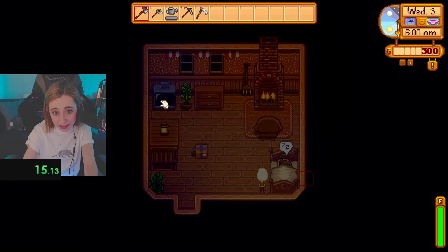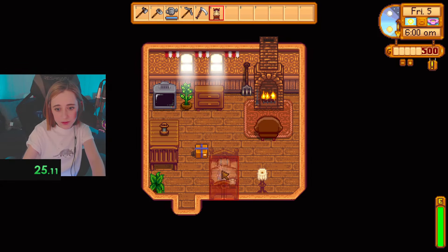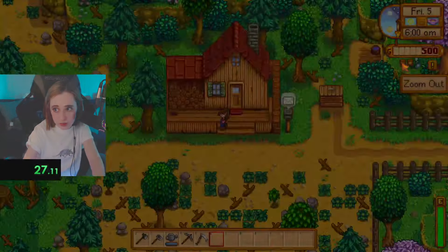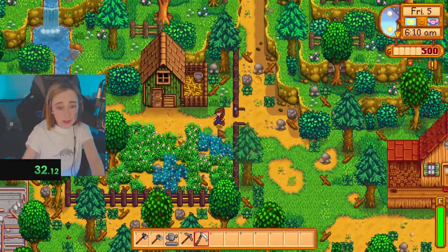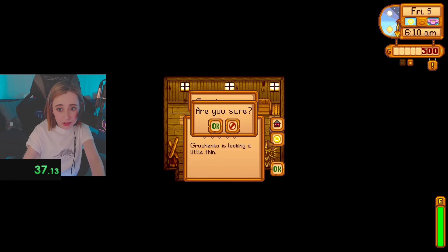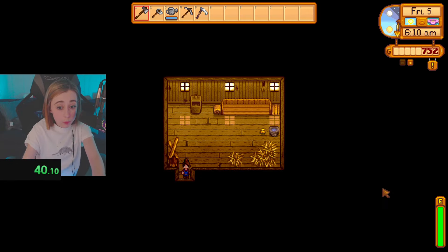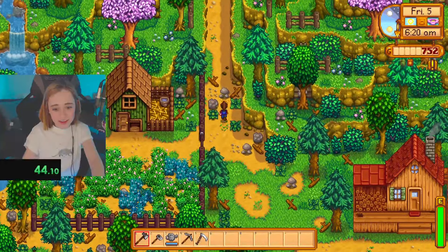We are going to sleep all the way until day five because that is our first mine's day here. And as all speedrunners do, we take our bed and chuck it over there and zoom out as fast as possible. One of the most important things about the Meadowlands farm is the fact that we get some chickens. However, we're selling one. Oops, sorry. Now that our gate is closed, we are going to run ourselves to the mines.